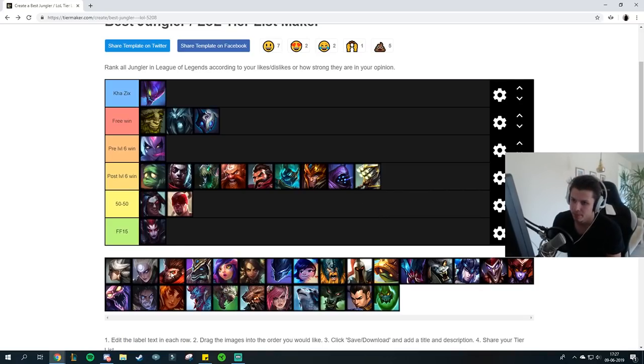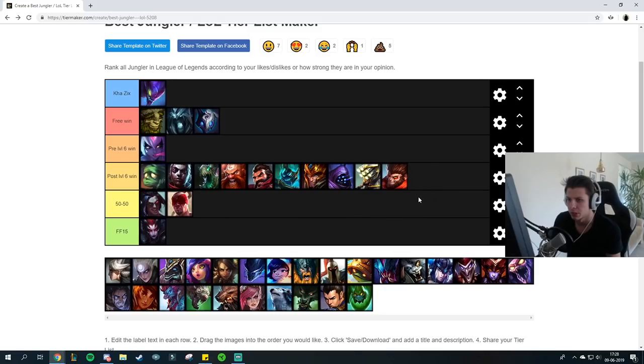I don't really see Wukong jungle too much — I'm pretty sure he's more played as a top laner. I haven't faced him recently so I don't remember specifically how the matchup goes, but if I had to think at the top of my mind, I'd get red smite and sweeper early game and just kill him. Post-6 just go for red smite and sweeper — once Wukong presses W you just use sweeper, you'll be able to pin him down and pretty much just kill him.